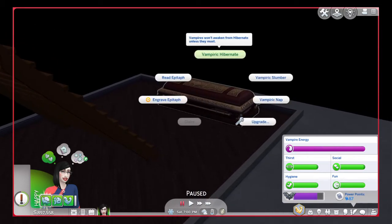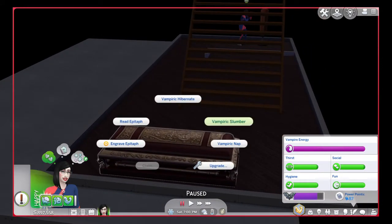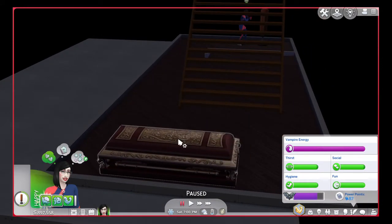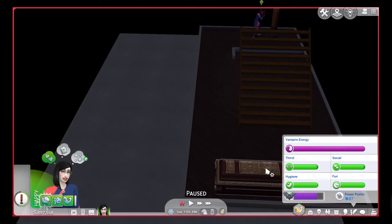The second method, if you have the Sleep of the Undead weakness, is the coffin. You can either hibernate or do a slumbering nap. Hibernate is the best option — the thirst, social, hygiene, and fun needs will stay put and won't decay at all, allowing your vampire energy to increase back to maximum. The slumbering nap is just like a regular Sim sleeping — the vampire energy goes up but the other needs go down as well. The hibernate option is really the best because it allows you to sleep for as long as you want.